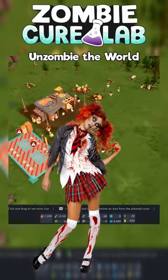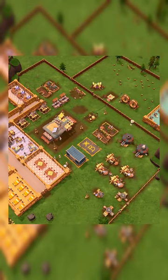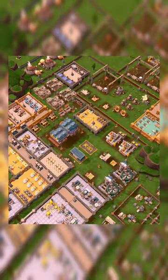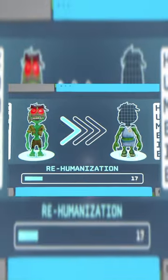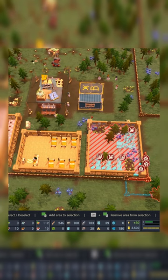Zombie Cure Lab is a very interesting colony building simulator, just like RimWorld, except they add tower defense mechanisms to the game. The gameplay loop revolves around your scientists building a lab and defending it from nightly zombie attacks, where you have to build different freezing defenses to freeze the zombies and then cure them, turning them back into humans and adding more researchers and workers to your facility.